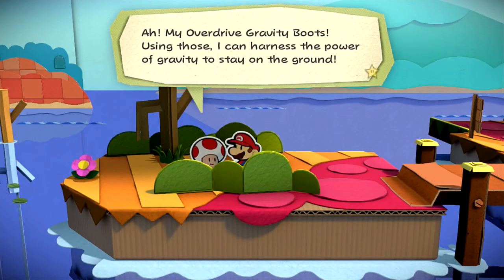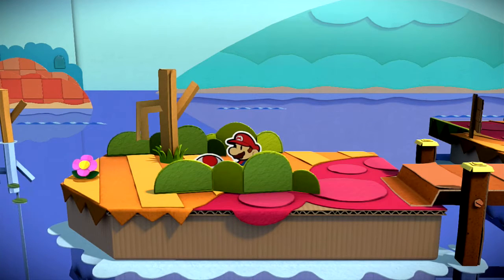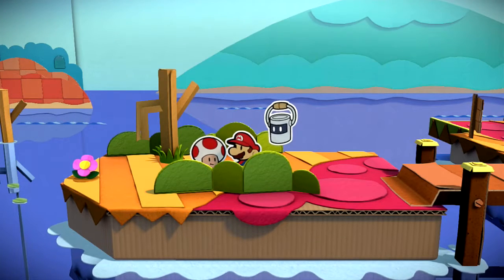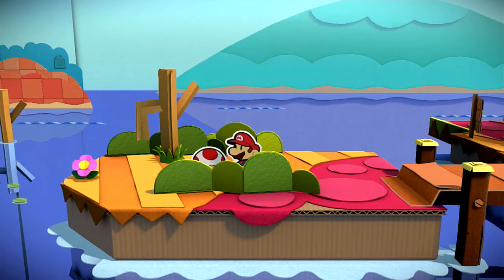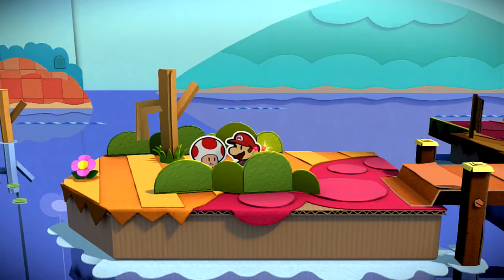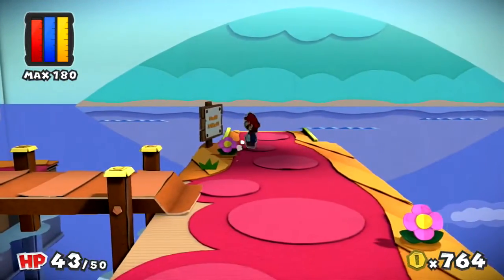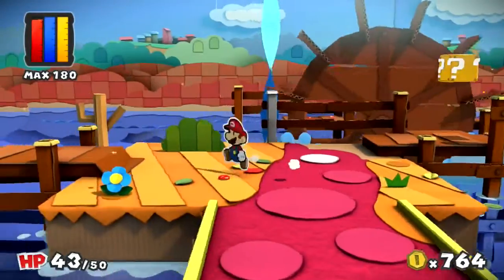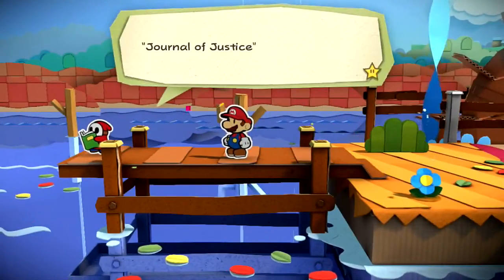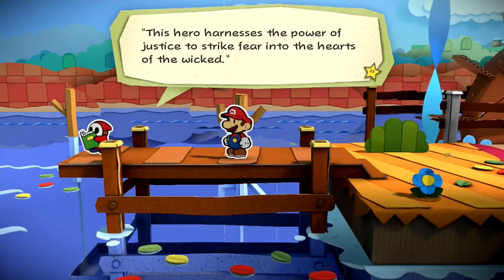We got his shoes back. Why would we drive gravity boots? Using those, I can harness the power of gravity to stay on the ground. So, they're just normal shoes then. Here's your pants. Behold! The mega splendiferous tights! Crucial for protecting my heroic hindquarters. Who's your underwear? You're just wearing two pairs of them. And your vest. That's my legendary chest armor - the hyper-fabulous jacket. That's just a normal vest, man. We're missing one of the things, so we're gonna have to head north to get it. Journal of Justice: from the shadows of darkness, a hero rises to protect those who cannot protect themselves. This hero harnesses the power of justice to strike fear into the hearts of the wicked.